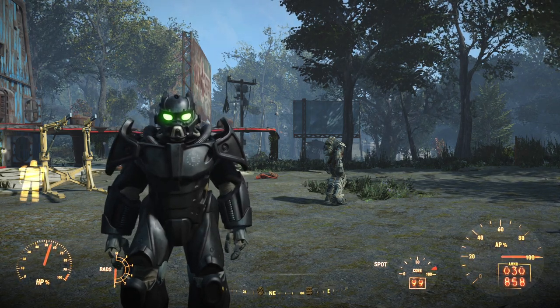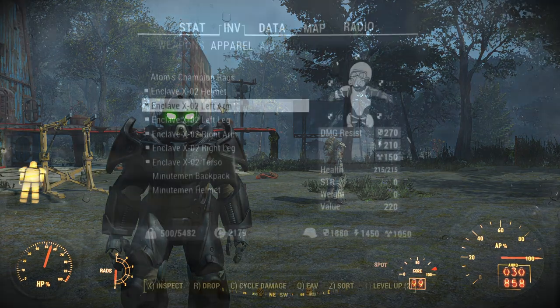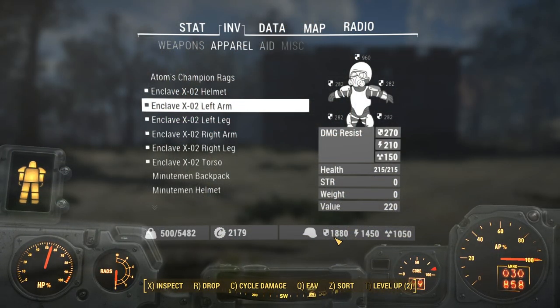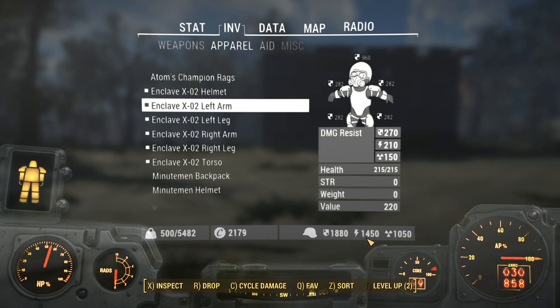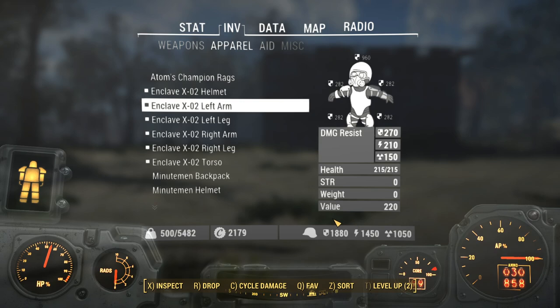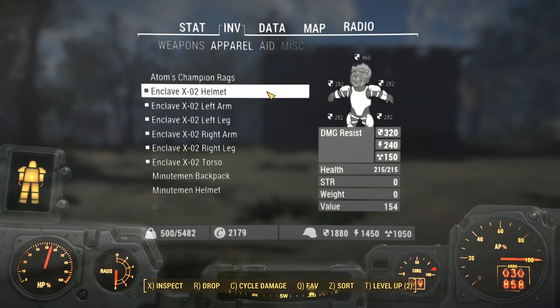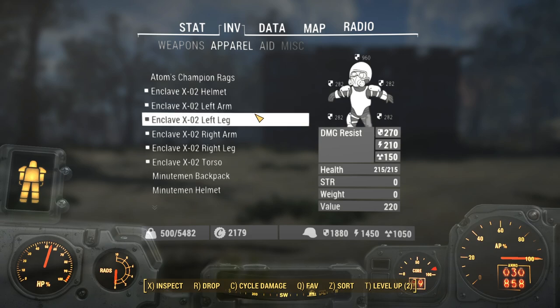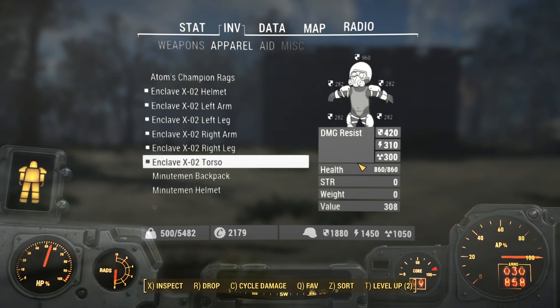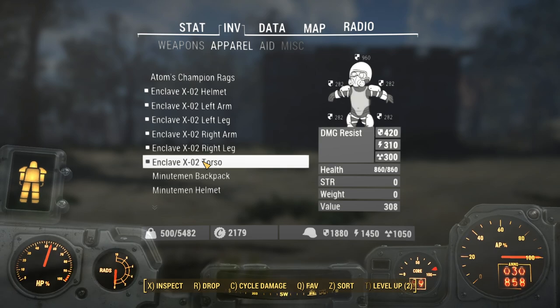The stats are totally justified since you're finding this late-game, locked away in the Sentinel Site. In the Pip-Boy you can see a total damage resistance of 1880, energy resistance of 1450, and radiation resistance of 1050 - with no armor underneath. Those are some chunky stats. Per piece: the helmet gives 320 damage resistance, each arm gives 270, each leg gives 270, and the torso gives a whopping 420. This thing is powerful.